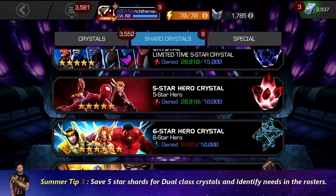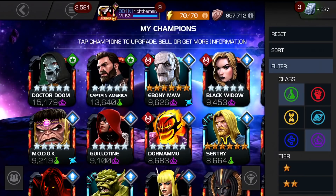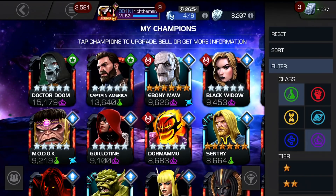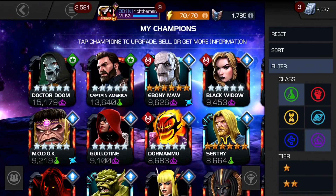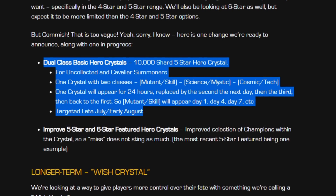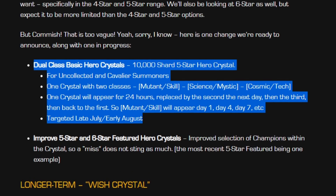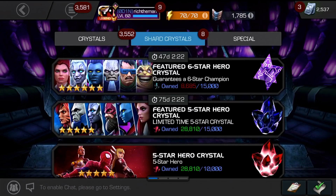Tip number three: start saving up your five star shards for dual class crystals and identify needs in your roster. Save up five star shards in case over the next few weeks you see this new crystal, which will be split between two different classes. Identify weaknesses — do you need science or mystic? Say you want a shot at Reed Richards, Captain America Infinity War, or Doctor Doom. Kabam state dual class basic hero crystals are 10,000 shard five star crystals for uncollected and cavalier summoners. One crystal covers two classes — mutant, skill, science, mystic, cosmic, and tech — cycling every 24 hours, expected at the end of this month or start of August. Start saving those shards.